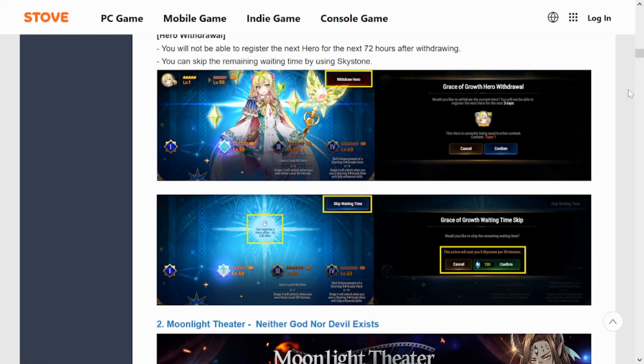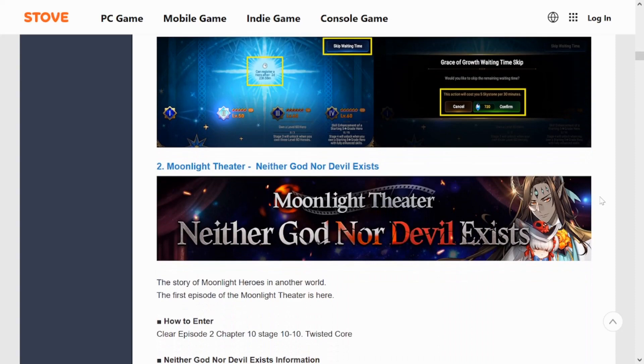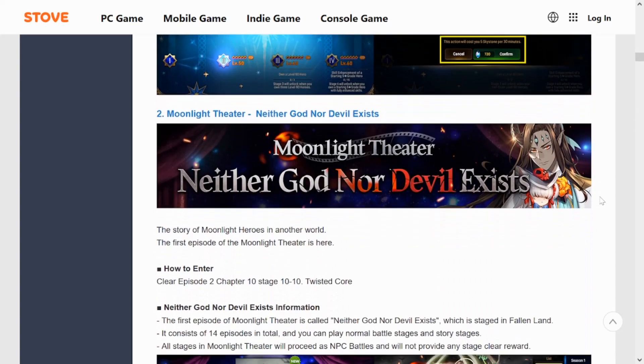There is a 72-hour cooldown — once you withdraw a unit they go back to their original level and you have to wait 72 hours before registering another unit. If you want to speed up that process you can use 720 Skystones, which I don't think is recommended. But definitely excited for that.